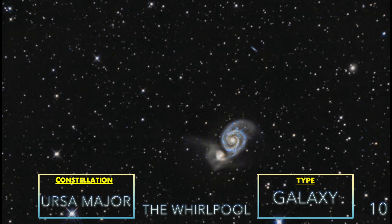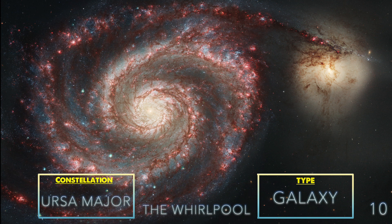The Whirlpool Galaxy — a very easy one for beginners. One of the best examples of what happens when two galaxies collide. You can see the bigger one eating the smaller one in a fiery spin.